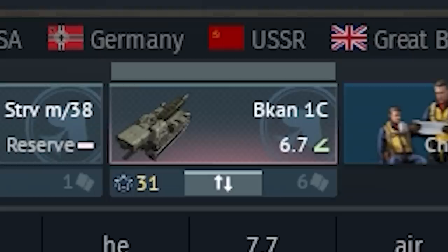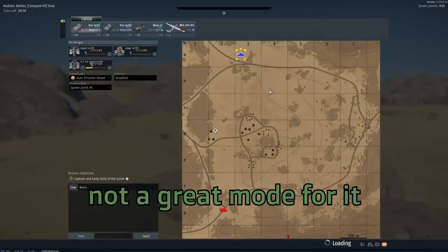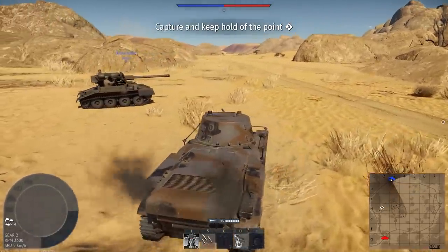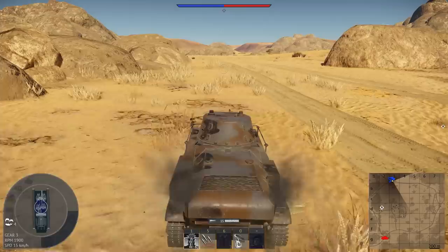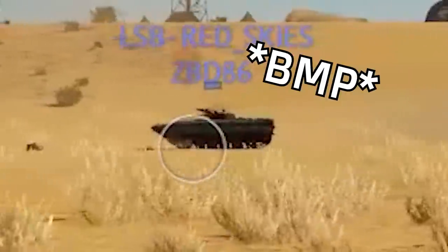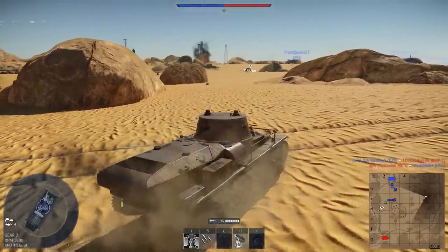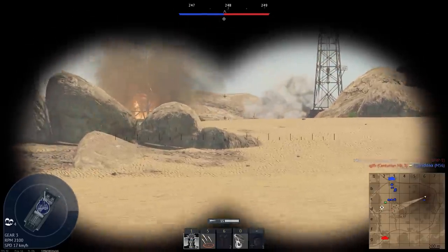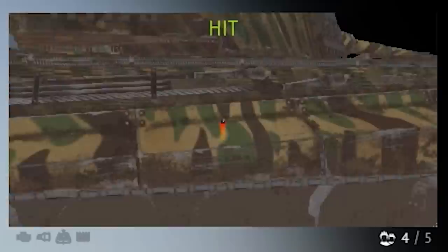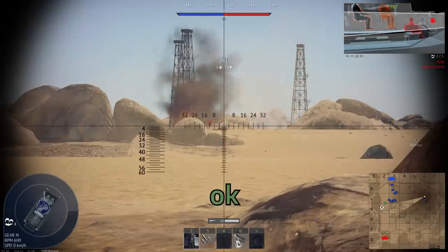Alright, this map is not great - not a great mode for it. Only one capture point, so everybody's going to focus on that. The tank is slower than I remember. Oh, there's an easy target - wait, that's someone else. That's a Tiger, I don't think I can pen him... I'll try... nope, I can't.